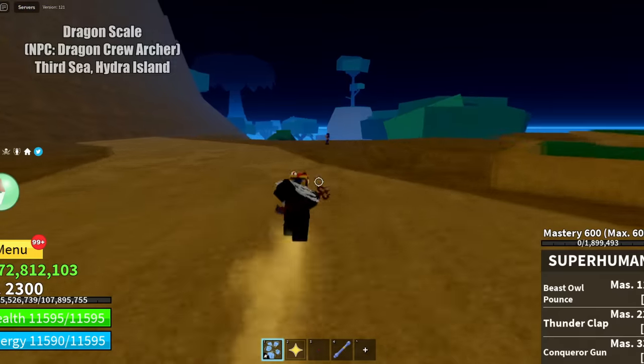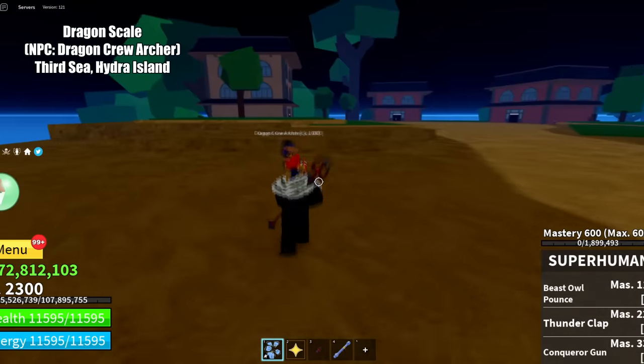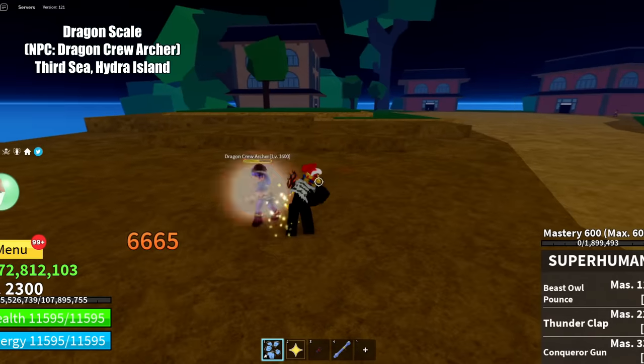The next material is the dragon scale. You can get this by killing the dragon crew archer on the Hydra Island in third sea.